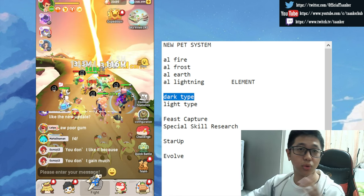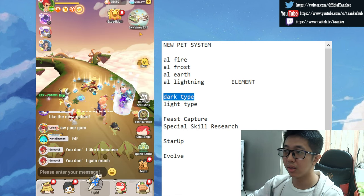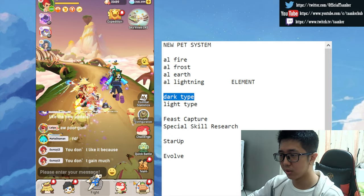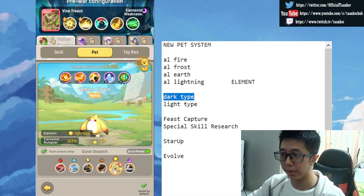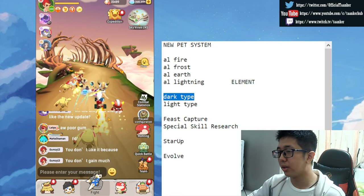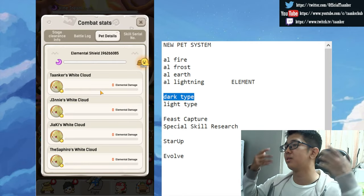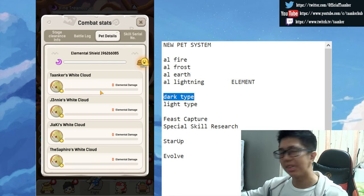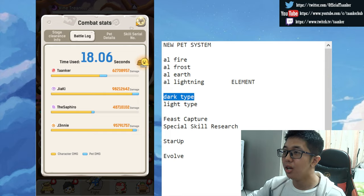Let me give you an example. Say the boss is a dark type and you're using a pet that's the wrong element — even if it's one star versus zero star, it doesn't matter. Let me show you through the combat statistics. It does zero elemental damage. To get that 50% damage bonus, nothing happens — no elemental damage at all. You're just doing normal pet damage.